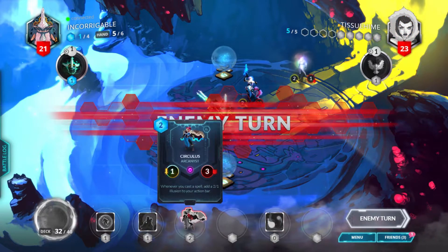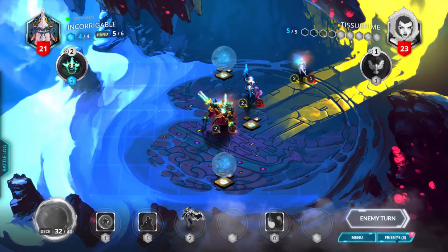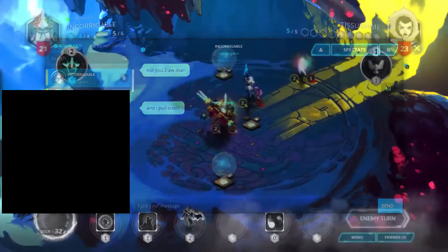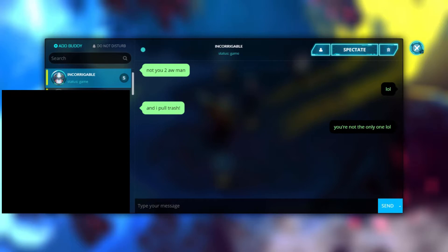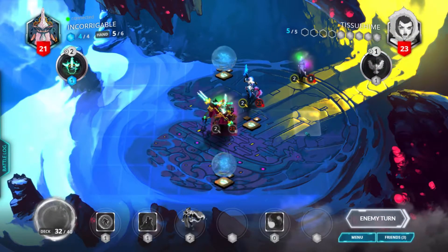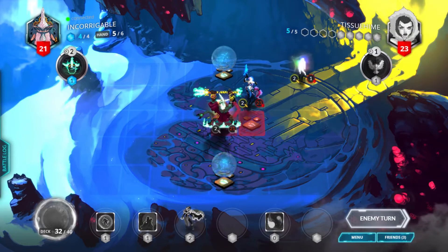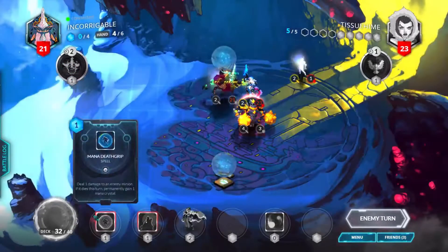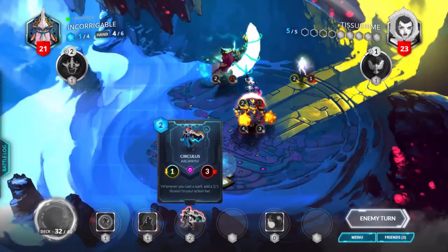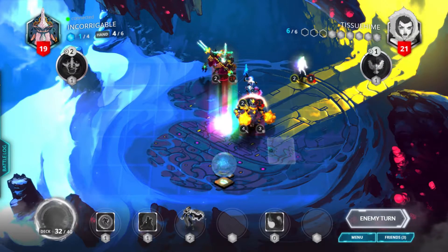Now we can do something. We can do Circulus, Bloodborne spell, and all this jazz. Sunsteel Defender — so we can Aspect of the Fox, mana death grip, and then Circulus and do a lot of things. Card draw — I like card draw.